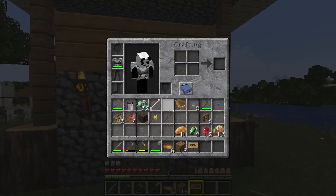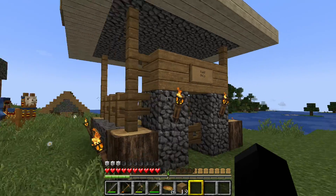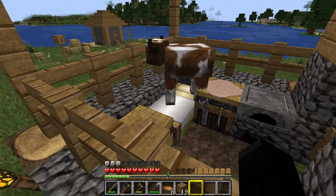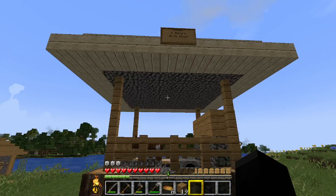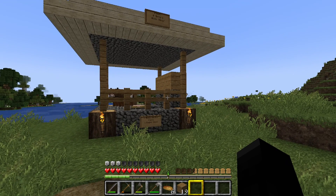There we go. There's a sign here saying 'staff only.' So there we go. This is going to also kind of double up as a home because we've got a craft table, furnace, and a bed — but mainly, most importantly, it's a panda milk shop.